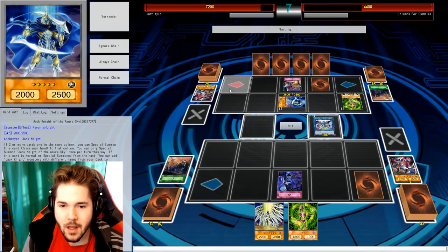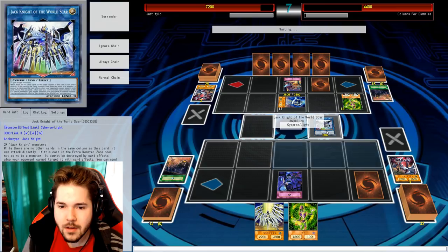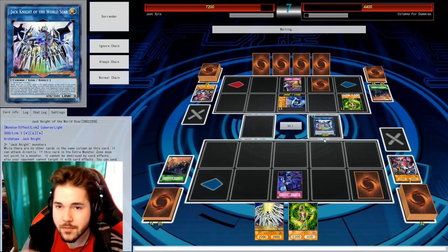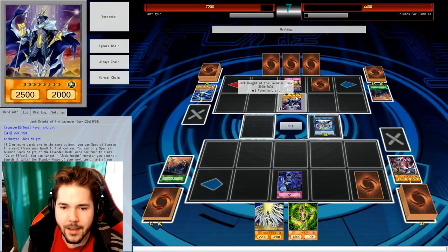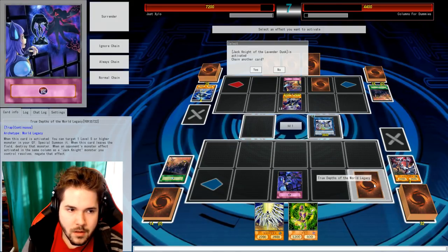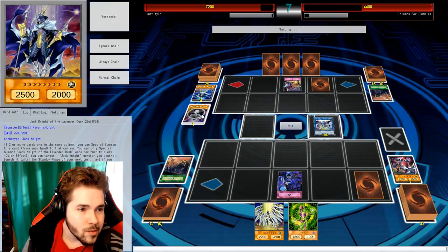I can set this card down — and that still counts. Normal summoning here. Activate his effect — banish that to add another Jackknight to my hand. What are you planning here? I'm being careful. I'm going to have to summon this over here.